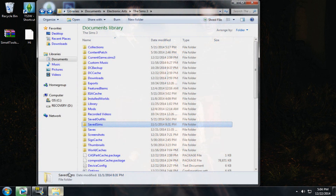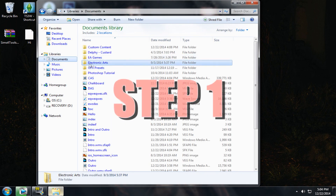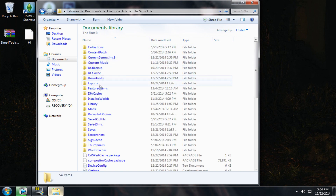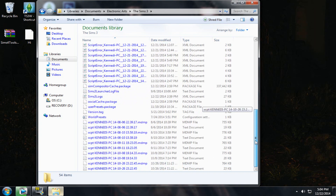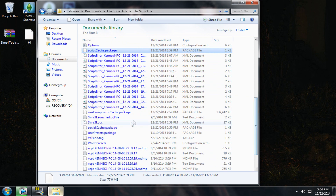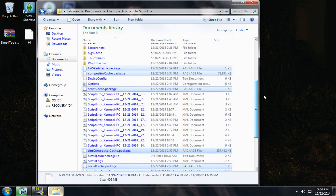Go ahead into your Documents folder, click on Electronic Arts, go to The Sims 3, and you will see all these different folders. The first thing you want to do is the delete and edit step. You can see there are package files that all end with .package in the Sims 3 folder — there should be either five or six. These files can sometimes get corrupted after you've played the game for a while, so I would suggest every week or so deleting these files as they can cause glitches and lag.